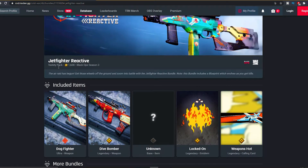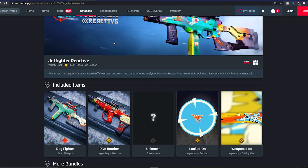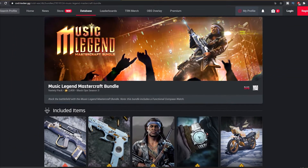That's gonna be it for the Jet Fighter reactive bundle. The next bundle we have right now is actually the Music Legend mastercraft bundle. As you guys can see this guy is a rockstar — he's basically playing his weapon. The Music Legend mastercraft bundle is 2400 COD points: rock the battlefield with the Music Legend mastercraft bundle.